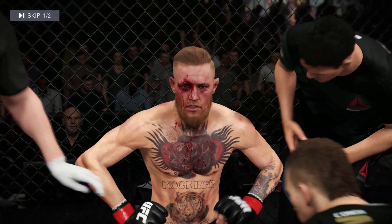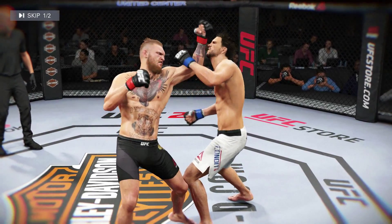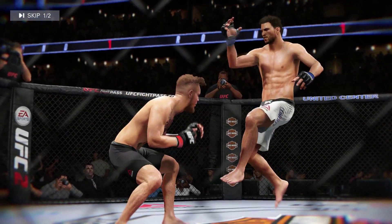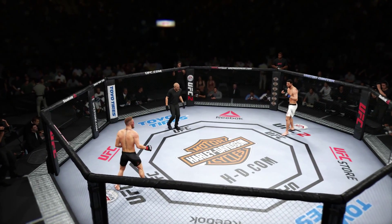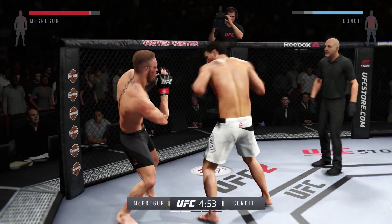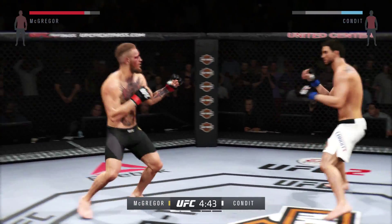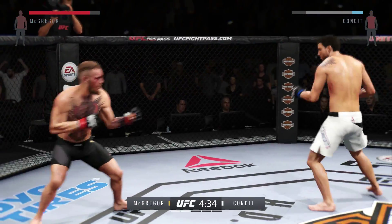The corner tells him to stay heavy on those kicks — those body kicks are working. Here's a nice shot that lands perfectly, and here's another clean shot. Round two is underway. The battle continues and this top contender continues to be the better fighter. The champion is trying to utilize his game plan, but this contender came to fight tonight. We said he's very confident, and you can see that so far in the octagon.